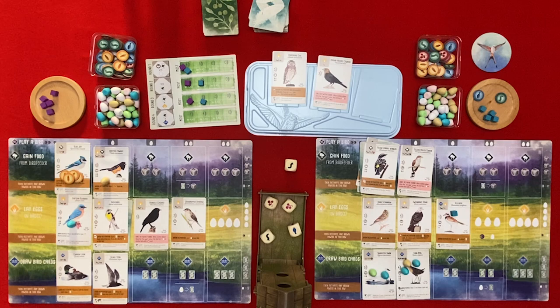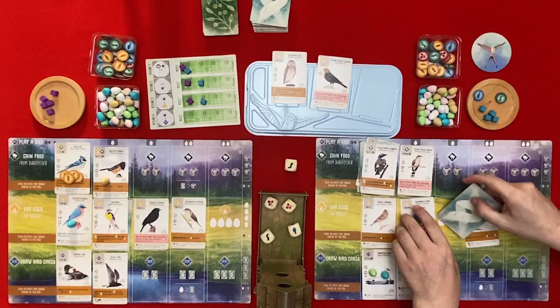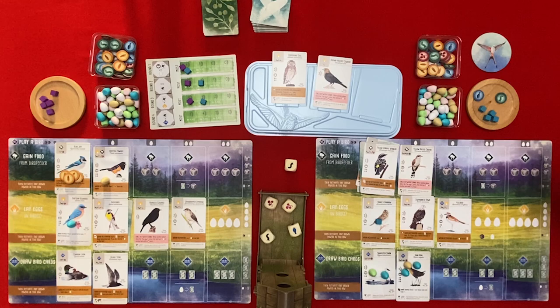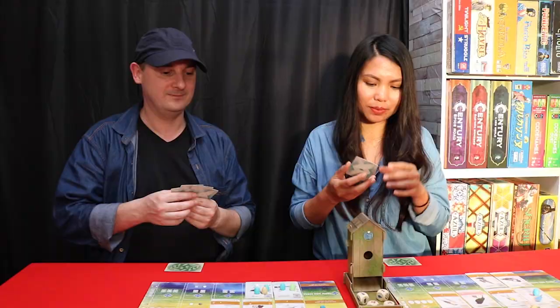When activated, look at a card from the deck - if it's less than 75 centimeters wingspan you can keep it for a bonus point. Then the Grasshopper Sparrow activates - lay one egg on any bird. I'll lay one here. Let's replenish the face-up supply.